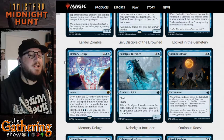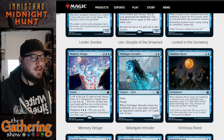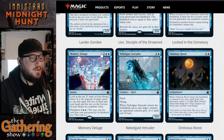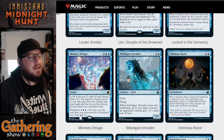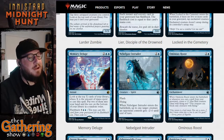The next blue card is Memory Deluge — for two, a blue, a blue, it's an instant: look at the top X cards of your library, where X is the amount of mana spent to cast this spell, put two of them into your hand and the rest onto the bottom of your library in any order. The reason it doesn't say four cards is because this card has flashback. The first time you cast it you pay four and look at the top four cards, put two into your hand. The second time from the graveyard you pay seven and look at the top seven cards, put two into your hand.